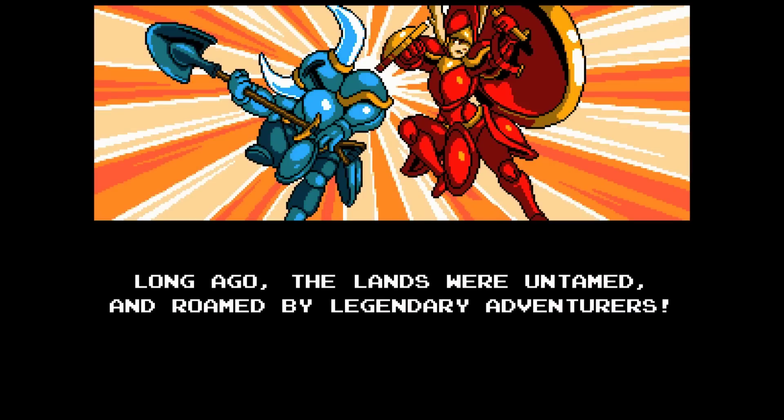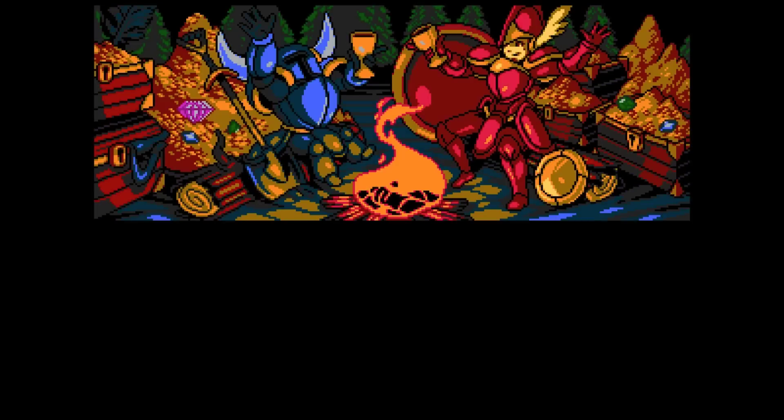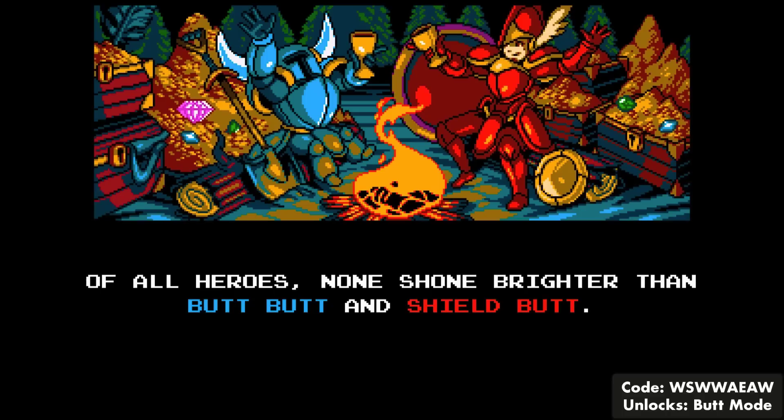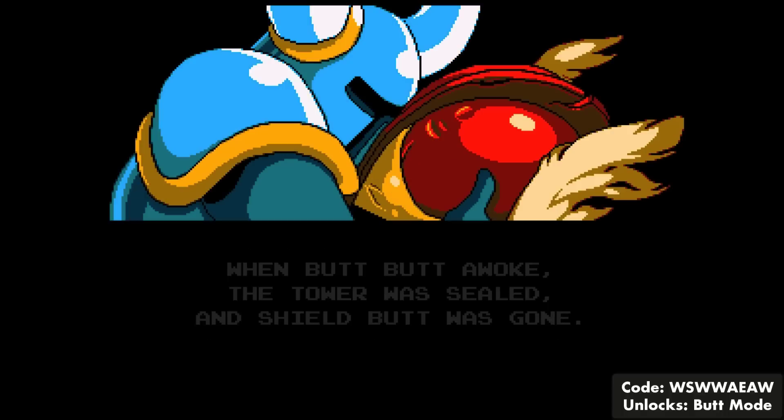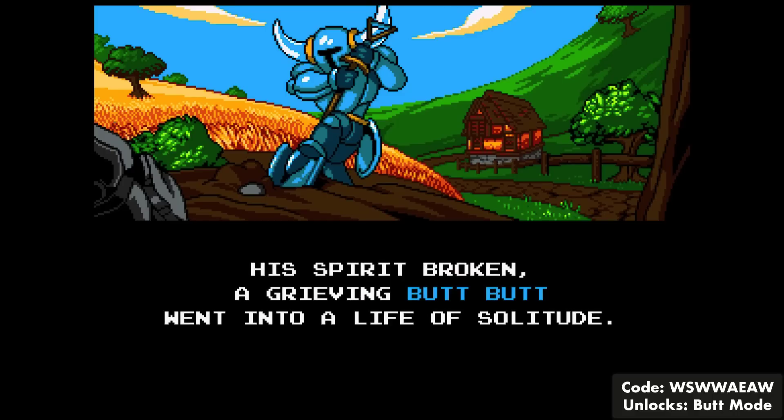Buttoning in at number 4 is the butt mode cheat — a simple but effective one. Basically, all it does is change random words with the word "butt." It might not sound like much, but it does provide some funny moments, especially with Shovel Knight's name officially becoming "Butt Butt." I'm sure you don't need help reading, so just take a little look for yourself.